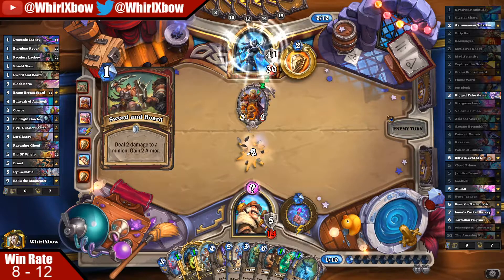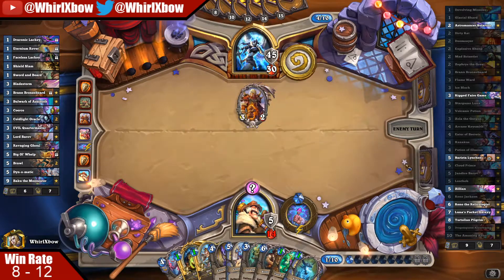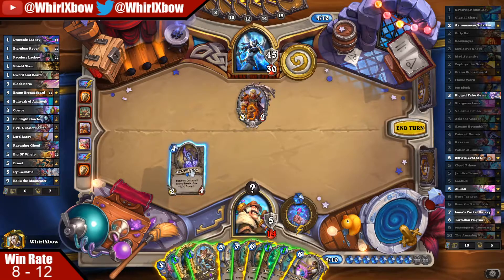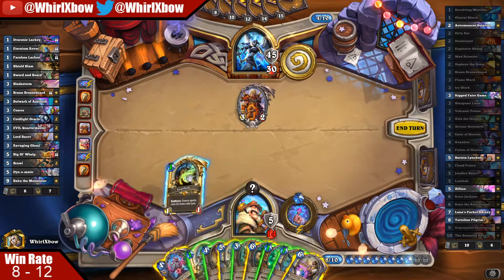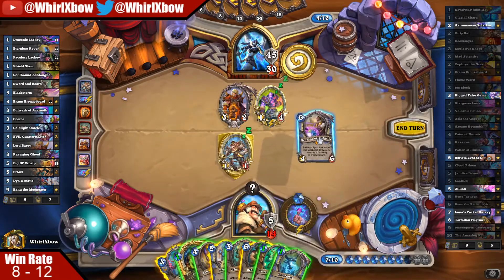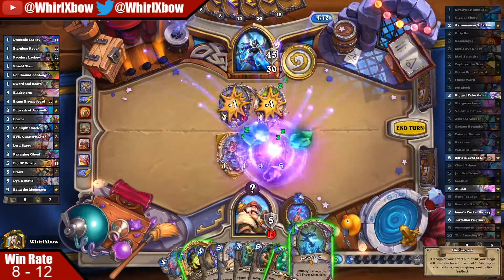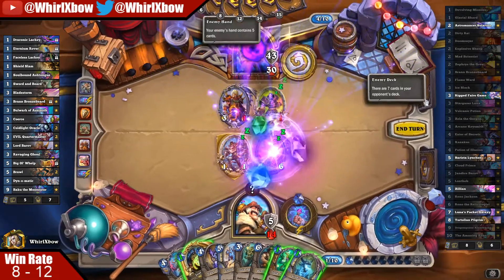I'm basically just slow rolling the stuff I have. Hopefully this kills them. Thank god that says 'a friendly minion' — I was about to flip out. Oh, I'm overloaded because I got cucked. What's the chance that he's just holding Silas? Oh this is a thing. He's probably holding exactly two minions which was this and Silas, and he was just trying to find the other Shield Slam.